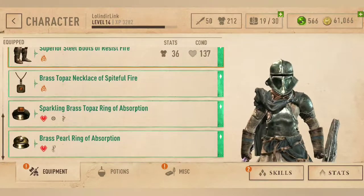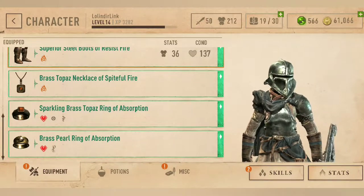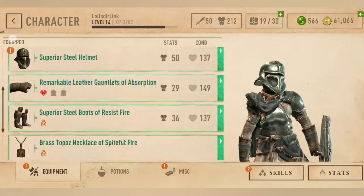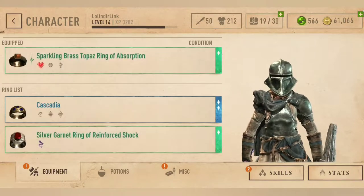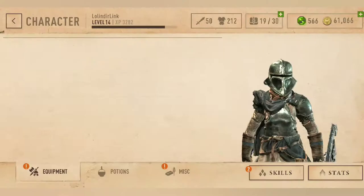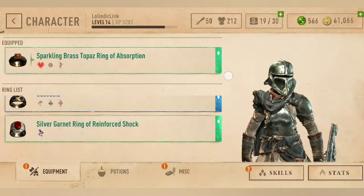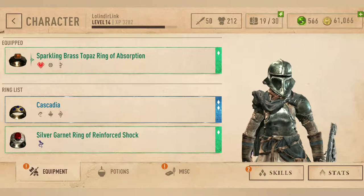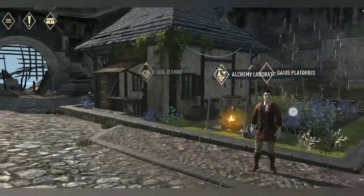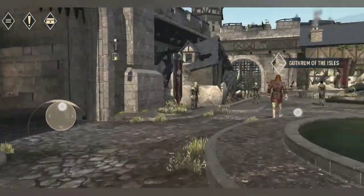I have two rings that have the absorption power-up, meaning that for every hit, I'll restore health. This really helps. As long as I keep dashing or bashing the enemy, I'll restore health for free. So that's certainly going to help.